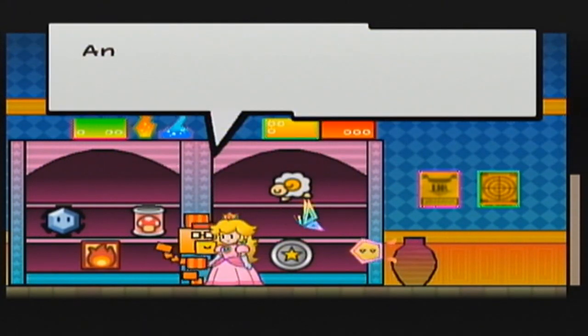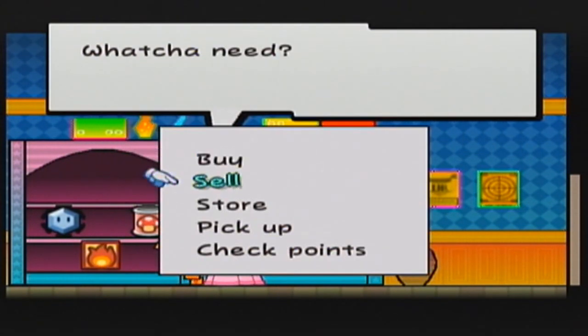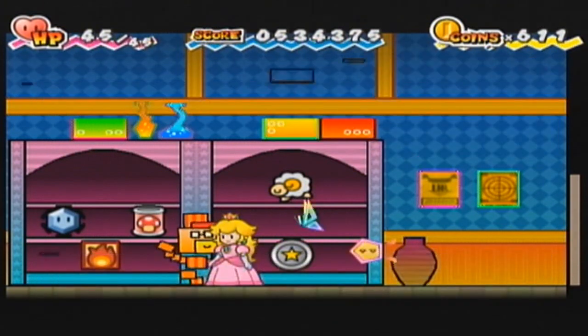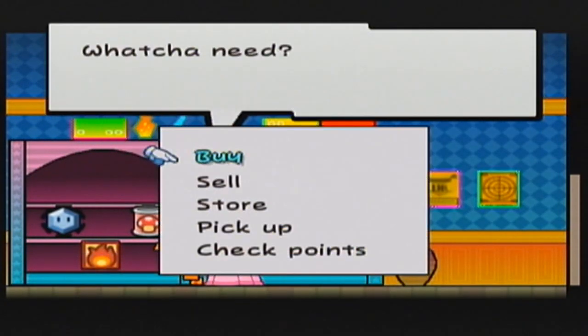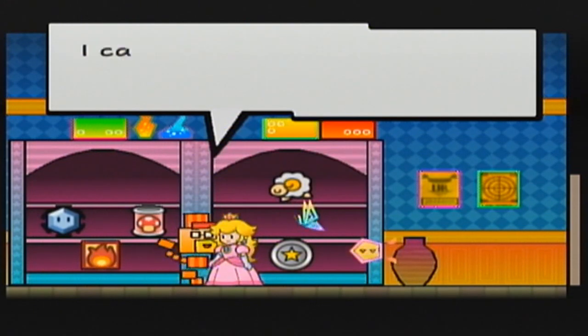I'm going to put the Keel Mango in storage, but I also want to showcase the meteor meal — you can get 205 coins if you sell it. Since I'm getting close to 999 coins and might get a lot in this next chapter, I'm going to hold onto it and store it. A lot of good stuff came from the Flipside Pit of 100 Trials; going through that was very, very worth it.